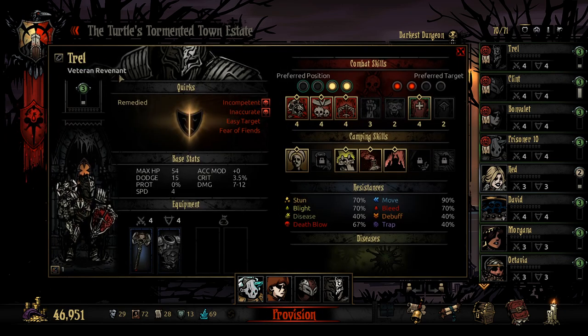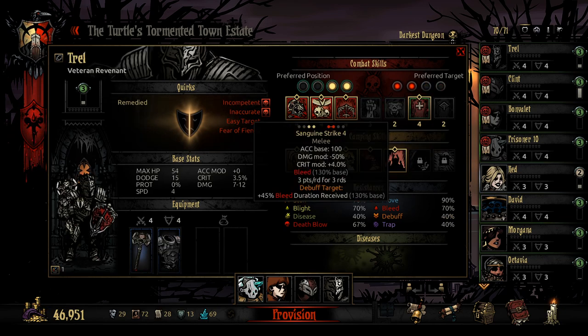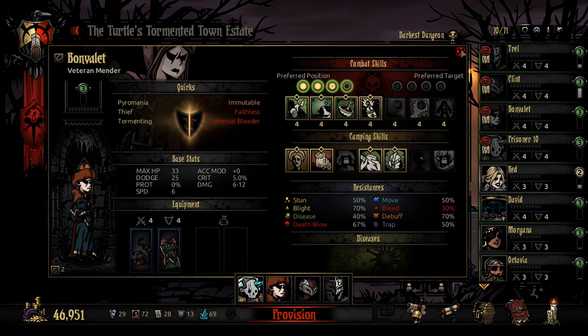Here we're going with Trell, our Revenant — he's just recently been on an adventure with Dismas and helping out with Mary and the construction. We have Clint, our Bounty Hunter, who's going to be mainly used for his stunning and marking abilities. And then we've got our new class, the Mender, which is a very strong healing class. It has a great single target heal, a nice AoE heal, a heal that clears debuffs, blight and bleed, and a stress relief. This is going to be a full heal build with no damage on this character.